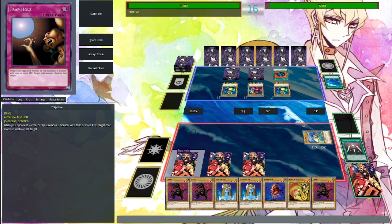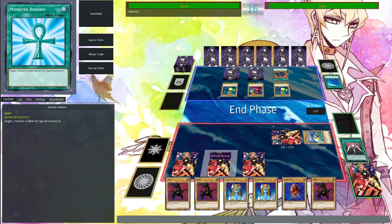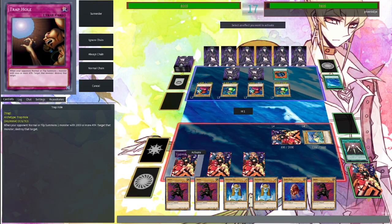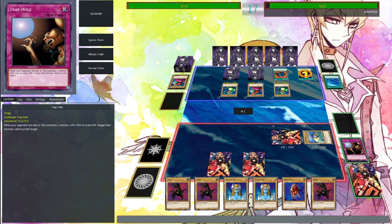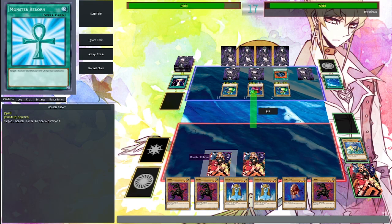I drew all those cards and didn't draw a single copy of Raigeki or Dark Hole — that's pretty sad. It's called the magical friendship. Now I summon big monster — I dare you. As expected, I was expecting that to happen — that's why I was setting up with Swords of Revealing Lights and stuff. Well this is a relatively chunky amount of damage — that's like half your life points.